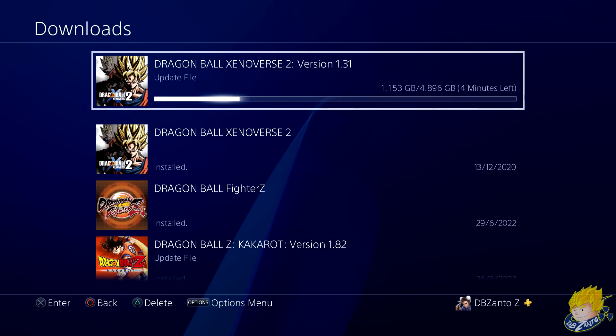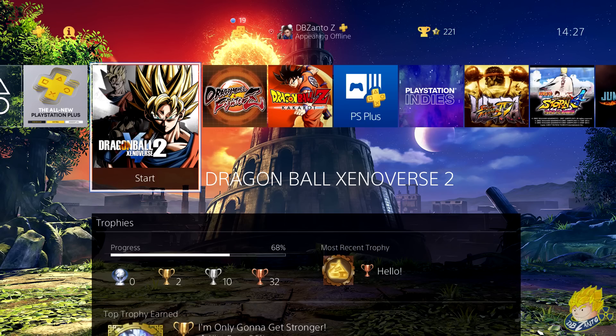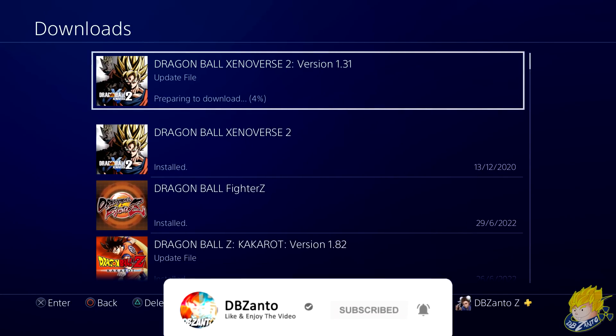The latest Xenoverse 2 free update is finally live right now. DBZ Anto here with a quick update video on the Xenoverse 2 free update. Just go to the Xenoverse 2 game and check for updates — it should start downloading to your PlayStation 4.